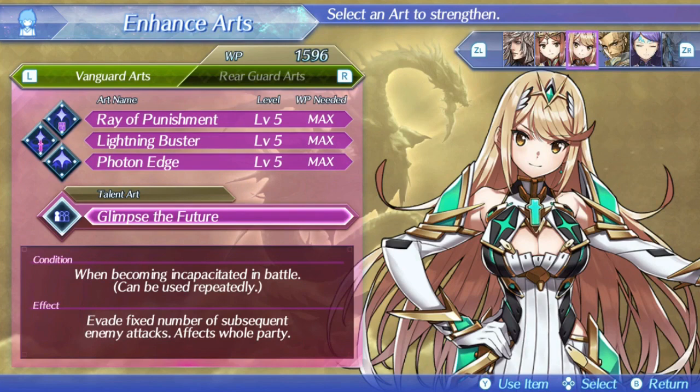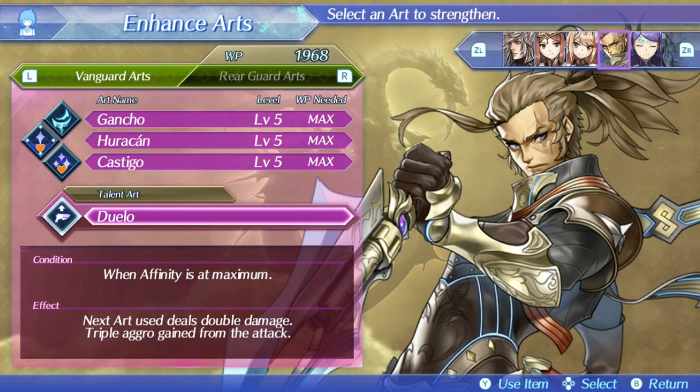Minoth's talent art doubles all the damage of the next art he does, and this is actually a really nice talent art because you can cancel into it and cancel back into arts infinitely. You can use an art, use the talent art, use another art, and use it again — you'll be able to stack up that cancel passive really fast and also do a bunch of extra damage. It's probably one of the greatest talent arts in the game. The only negative is that you gain some extra aggro, but that's not really a big deal because Hugo has force taunt, and that's really nice to have.